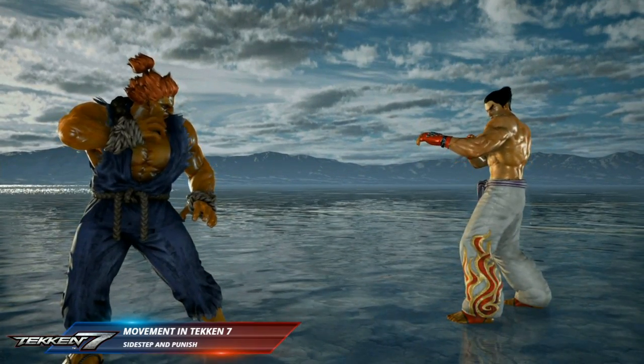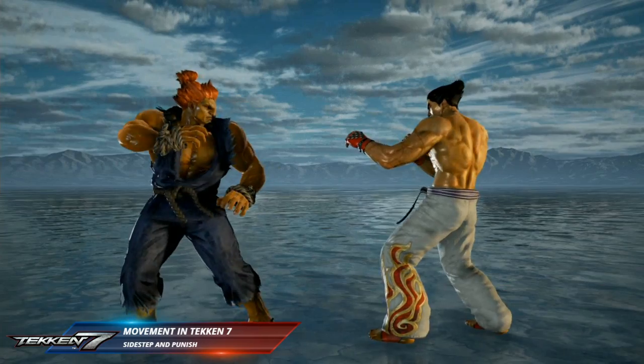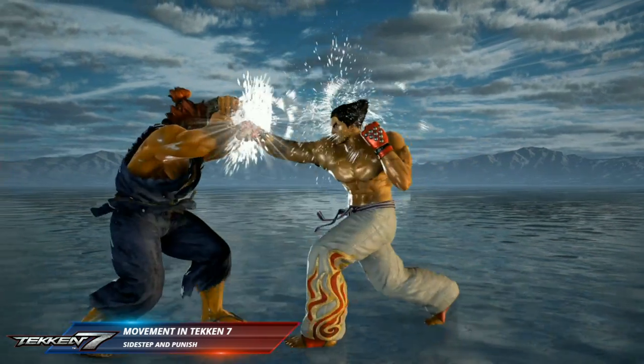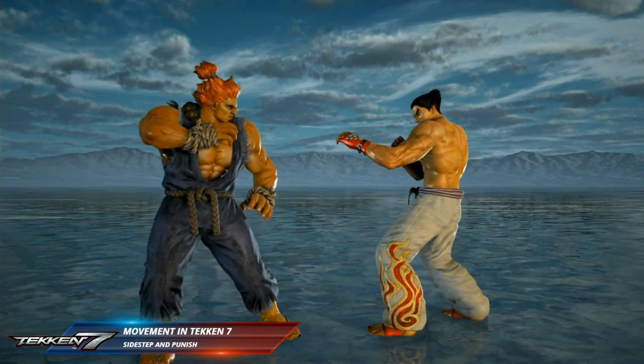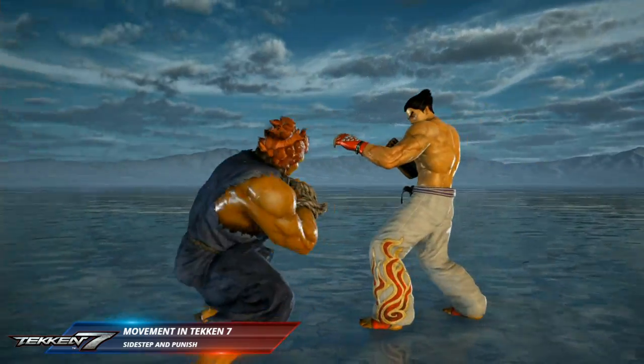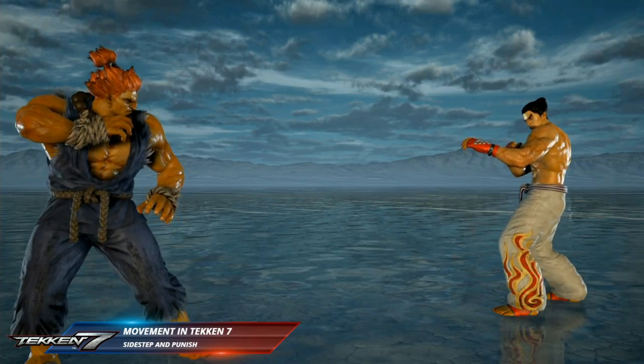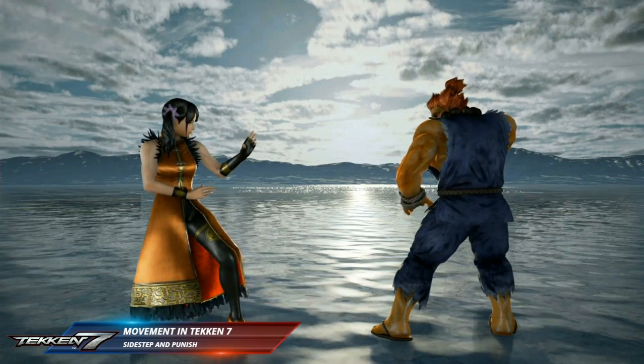Using the same kind of poke strategy here, Kazuya is now going for a tracking move and Akuma is going to have to adjust because he can no longer sidestep it. But if you do have the knowledge and you're able to punish it, you can still turn the tide of the battle. So there is movement, and there's also not moving — you have to know both.